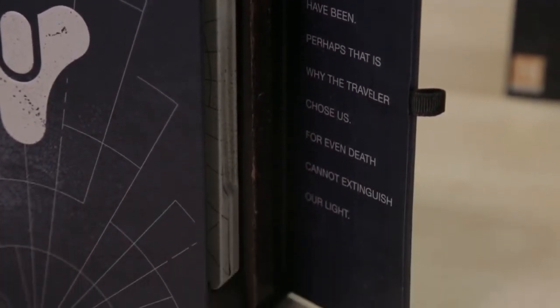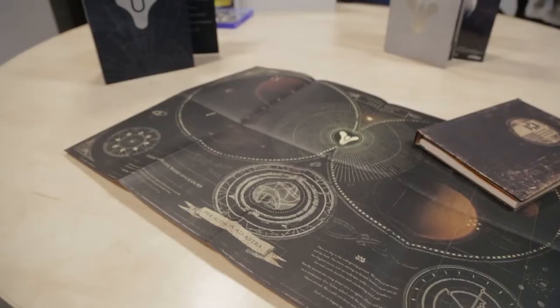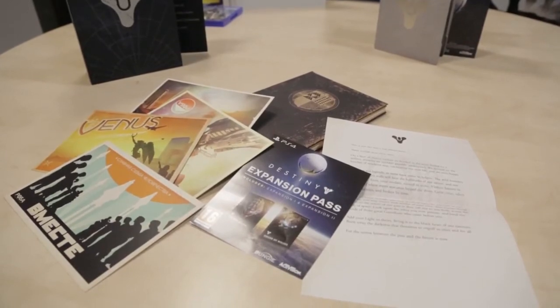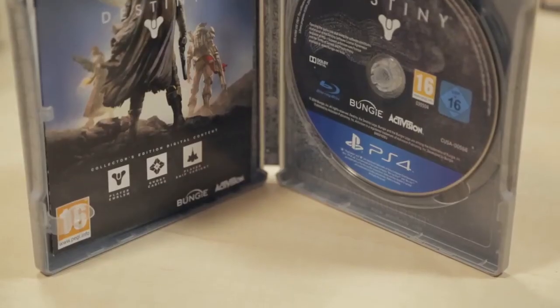Starting again with the Guardian Folio, this contains the Arms and Armament book, your expansion pass — don't forget extra exclusive content for PlayStation players — your postcards from the Golden Age, and your letters of introduction. Of course it wouldn't be a limited edition without a steelbook and your game. Inside is your DLC, which gives you a new ship skin, a new Ghost skin, and a player emblem — and you'll only get these inside the limited and Ghost editions.